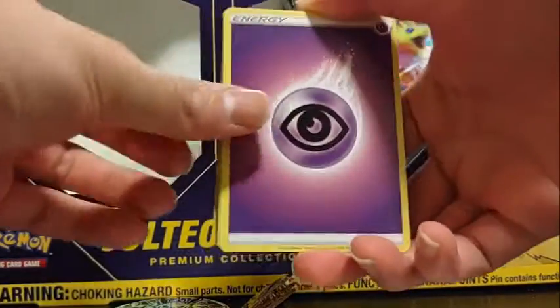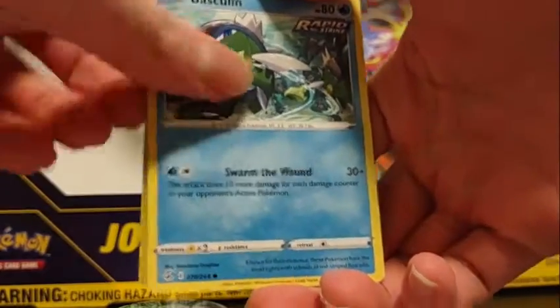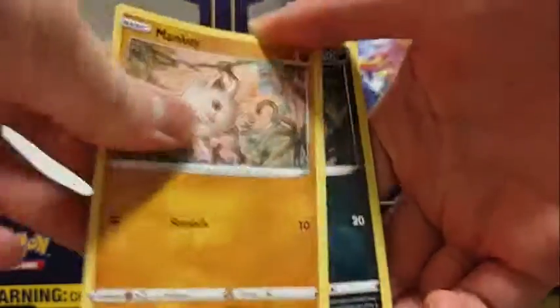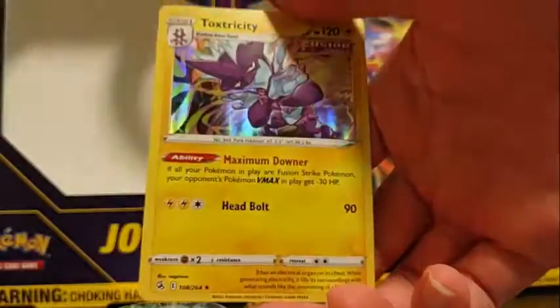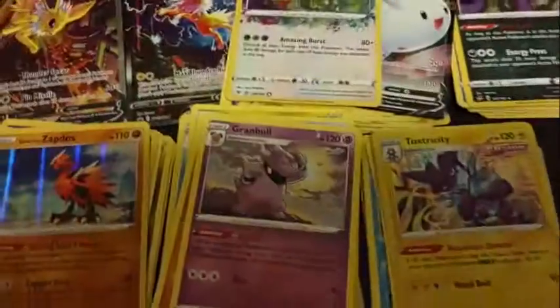From this pack we got Psychic Energy, Cram-O-Matic, Skater Park, Frost Mod, Vasculine, Grubbin, Manky, Krogon, Pansear Reverse, Galarian Darumaka, and Toxicity Hollow. I'm getting a lot of these.